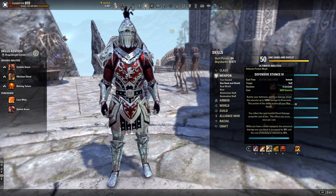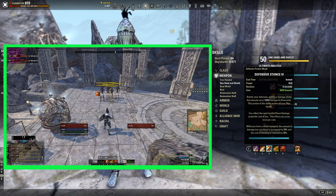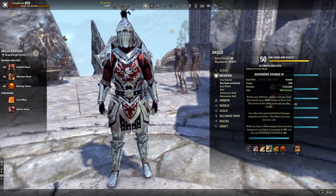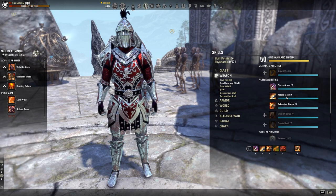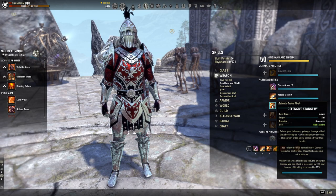Next is Defensive Stance, the third skill from the Sword and Board line. This gives you a huge damage shield that absorbs 14,254 damage for 6 seconds, scaling off your max health. You also reflect the next harmful direct damage projectile cast at you. While the shield is active, the amount of damage you can block is increased by 10% and the cost of blocking is reduced by 10%.